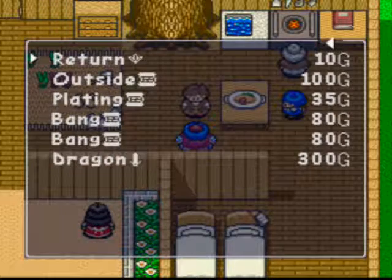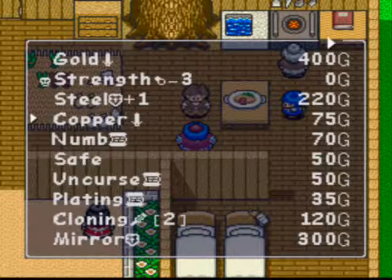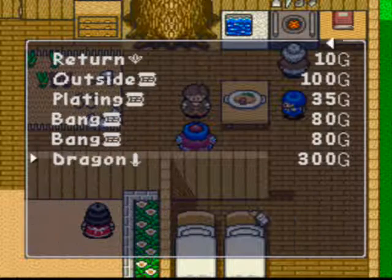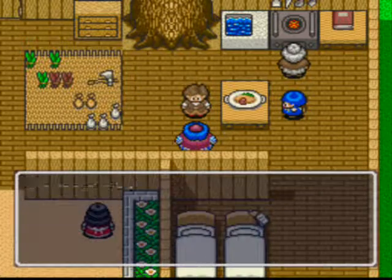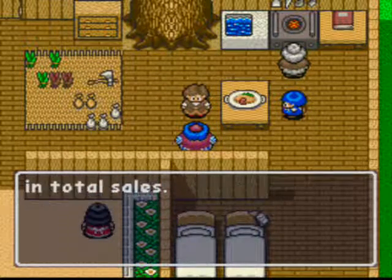Let's see if there's anything else. I could take an outsider if I wanted to, or bang spells. Nah, I don't need them, I'll find them. No, I don't want to store anything else in the vault. Yay.